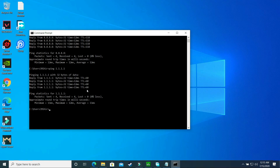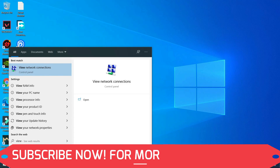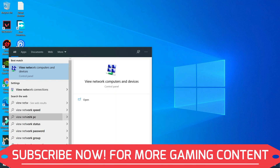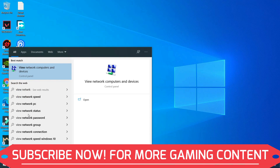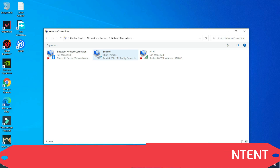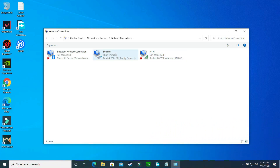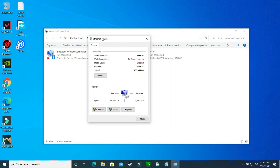So 1.1.1.1 is better than 8.8.8.8 for me. This difference is not significant in my case, but in your case it might be. Whichever is better for you, that's the one to use. Now search for 'View Network Connections' — not Network and Computer Settings, but Network Connections. Once you are there, select the network you are currently connected to. I'm connected to Ethernet, but if you're on Wi-Fi, open your Wi-Fi connection. Double-click on your current connection.